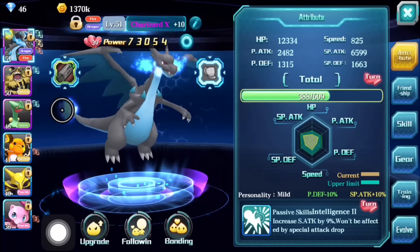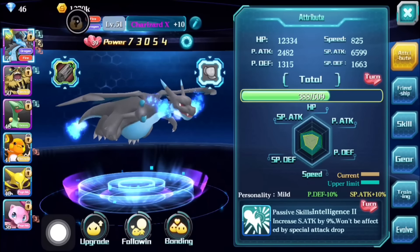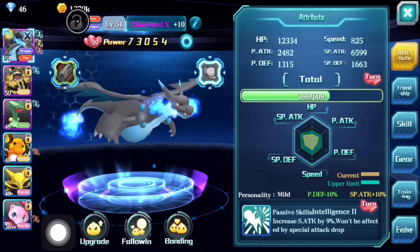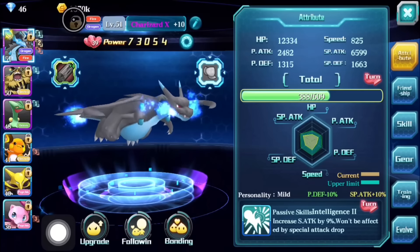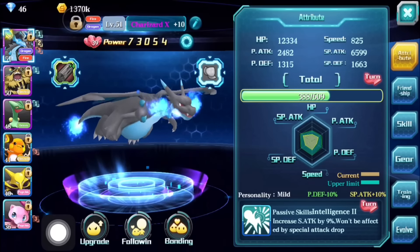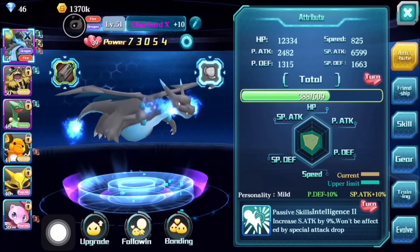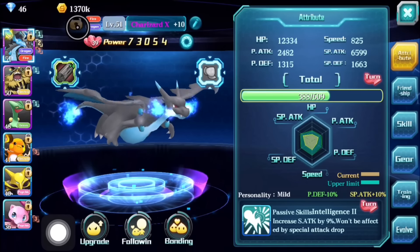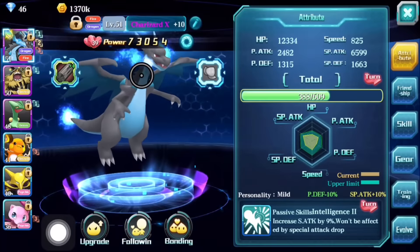Starting off with the top left corner, you have the lock icon. That's just to make sure you do not accidentally fuse your monster with something else. Any monster you want to keep in the game, I suggest locking it — just to keep your mind at ease whenever you're fusing or doing stuff with other monsters.